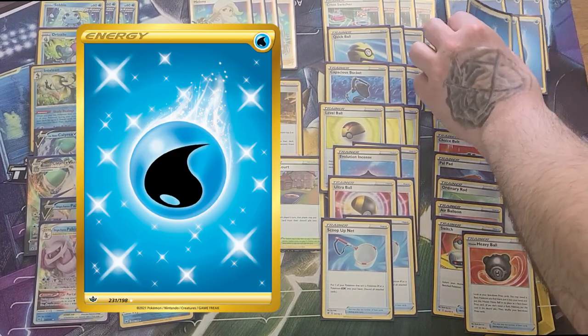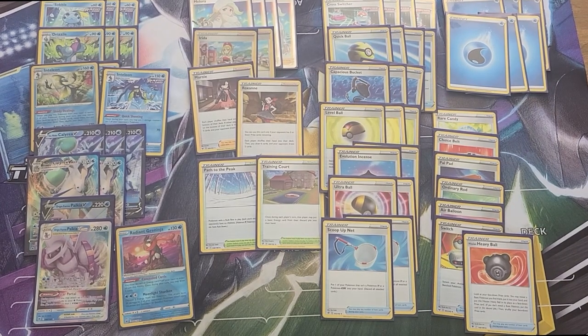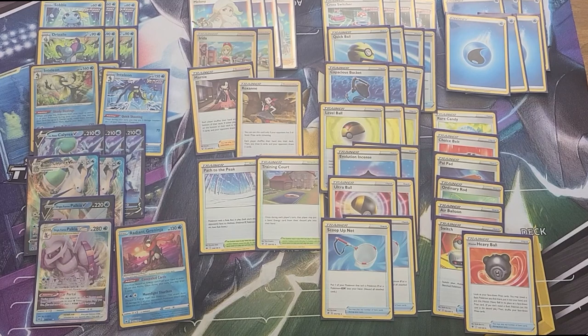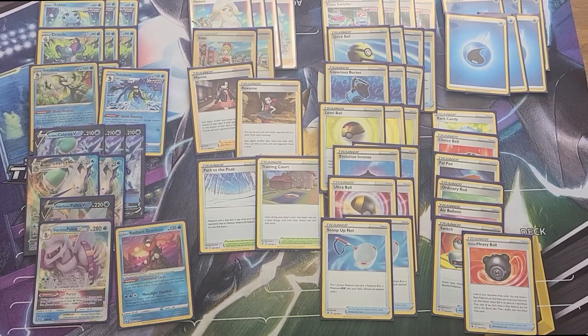Last but not least: six energy. I reached out to Twitter about a month ago asking what the ideal count was — seven energy and two Buckets, or six energy and three Buckets. The community went with six energy and three Buckets. I played with it and I'm enjoying it. You have to be very careful with all your decisions in this deck, but I think it's a great way to allow for some skill expression.